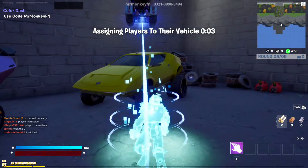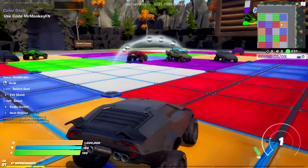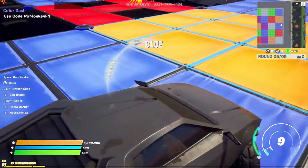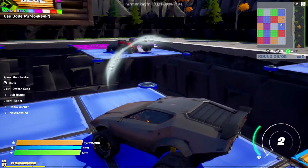Alright, so we got in. Colour Dash starts in three, two, one. Hey look, we got the Scrappy car and your boy Mobile's Scrappy - that's pretty fun, eh?